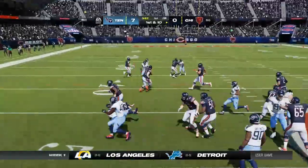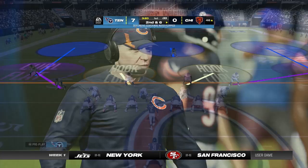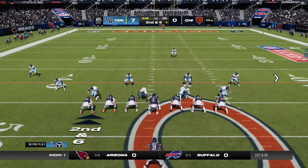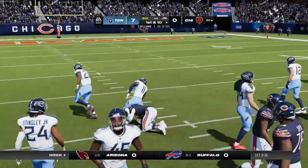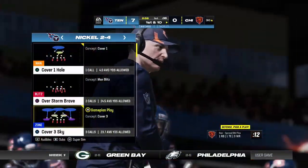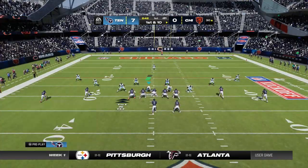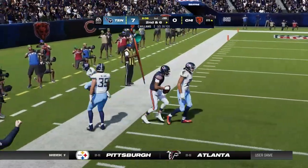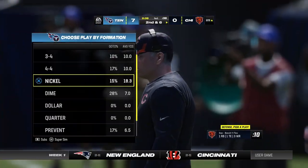They'll run with Raheem Mostert — he'll take this to the 46. From second and six, Williams looks to throw, completes it, and he's going to have another first down at the Titans' 30 — that one good for 16 as the drive continues. On first and ten, Williams is complete to Dell, going out of bounds down to the 25 — a gain of four, second down.